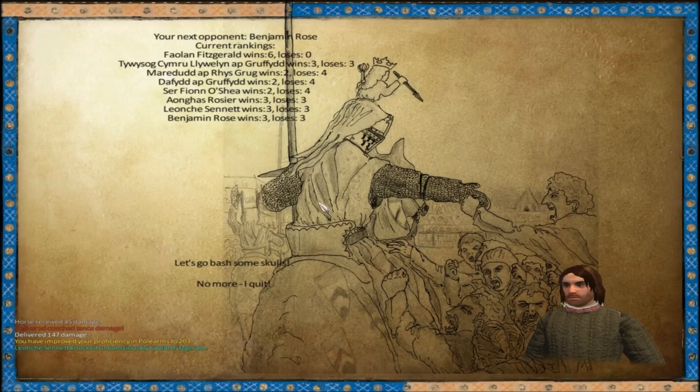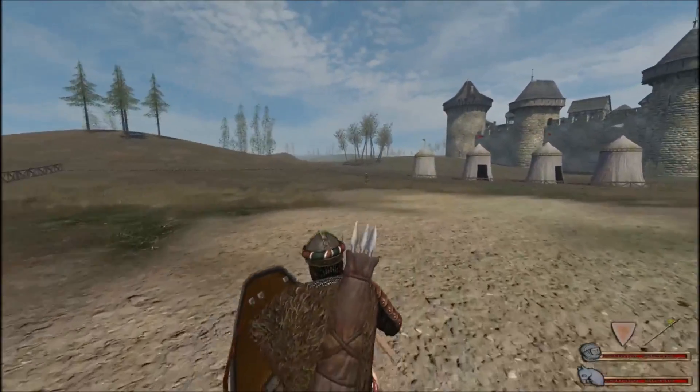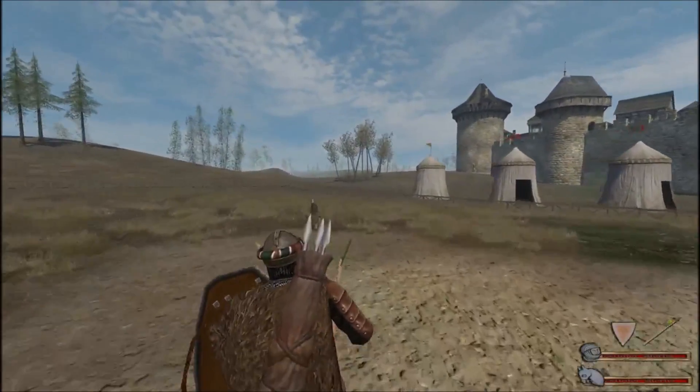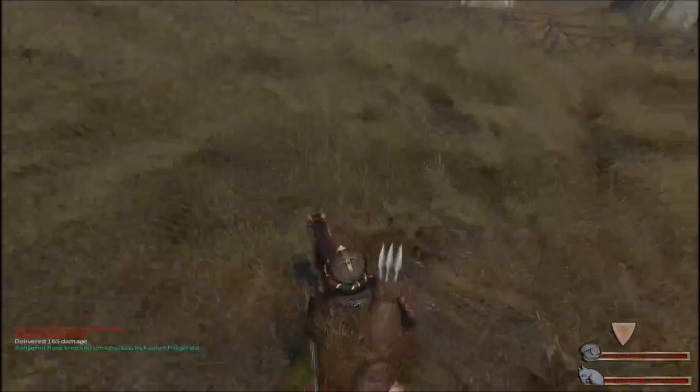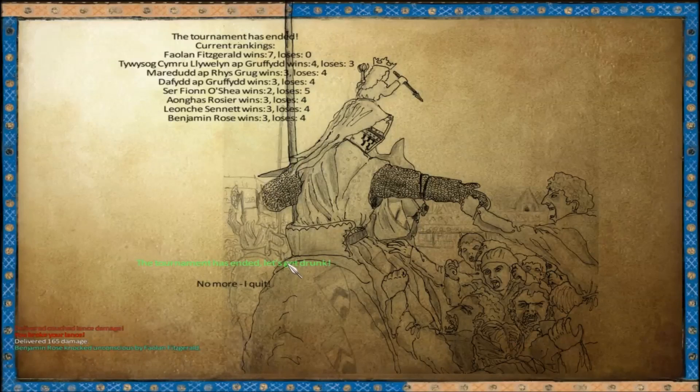That didn't really seem fair. This is probably the least fair - this is Benjamin Rose, who's an archer. So he's just gonna be taking pot shots at us the whole time. Archers are kind of tough to deal with just because if he shoots me as I'm approaching, it lowers my lance. But obviously he wasn't quick enough there. And so we win - seven wins, no losses.